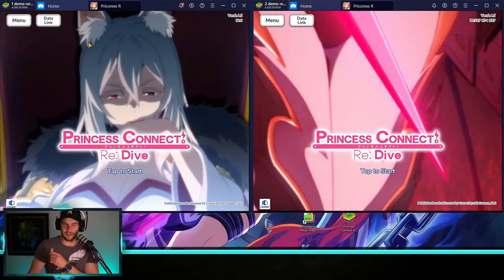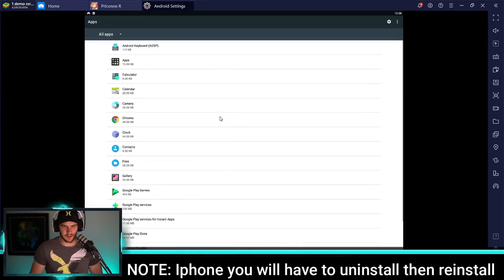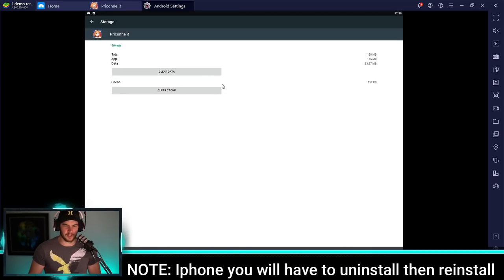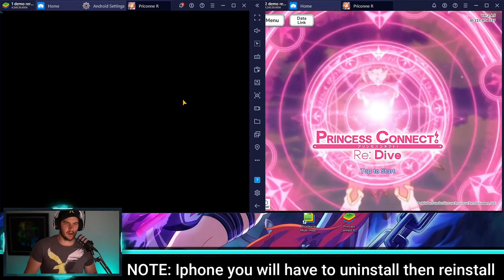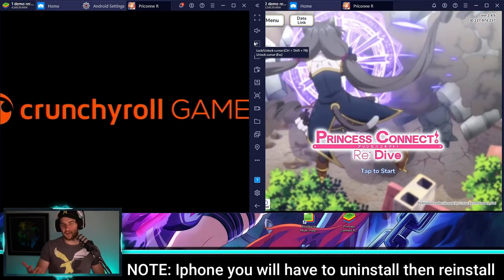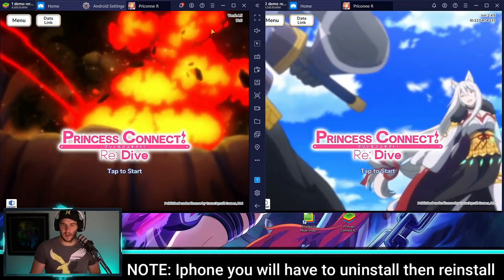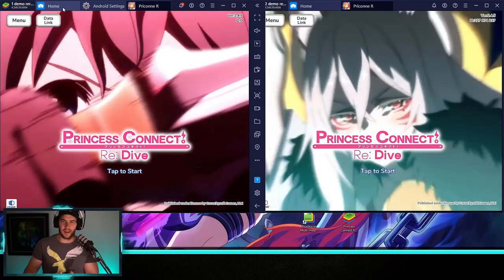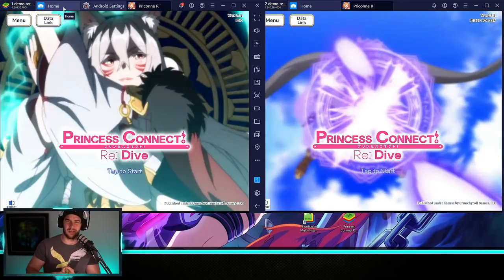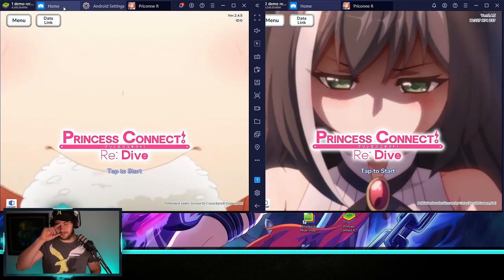If you have an ID and you want to clean it and make it fresh, go to Settings, find Apps, go down and find Princess Connect, then go to Storage and clear data — it's like starting fresh. The basic overview is: we're going to bind a Google or Crunchyroll account. I've seen a Reddit post where someone said they got banned for unlinking and linking their Crunchyroll account, so if you're scared of that you can just create new accounts every time.